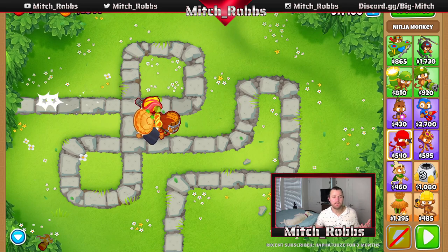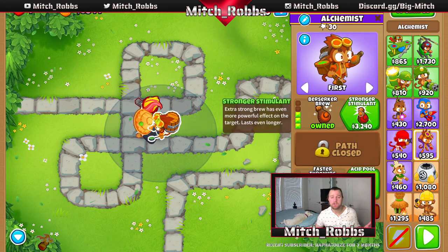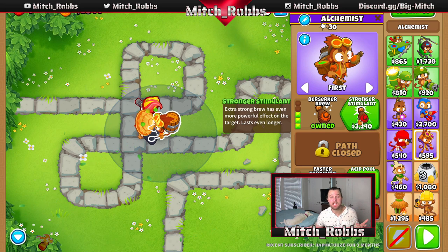Round 37 is over, so we're going to grab Stronger Stimulant. This is even more powerful — it'll provide more damage, more range, and attack speed when it buffs other towers.